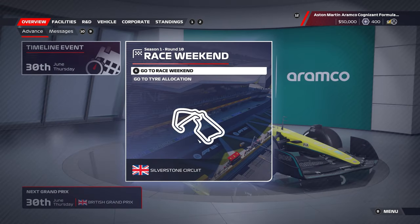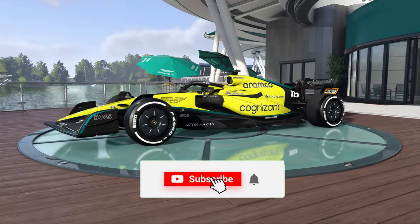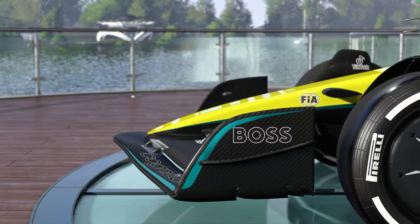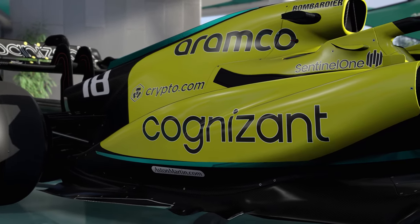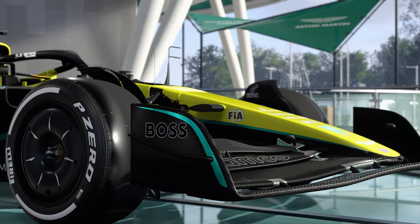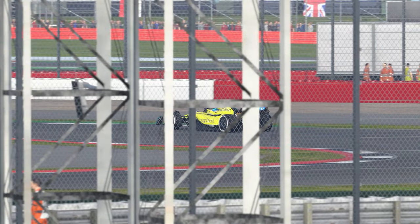Back for some more Aston Martin Road to Glory, and here we are at the home race at Silverstone. Check out the last episode - link in the top right for the Canadian Grand Prix. Now let's reveal the car livery for this weekend's race. I've essentially inverted the livery - running a fluorescent yellow car with some green highlights and black sponsors so they contrast nicely. The car on track looks really nice as you can see in free practice.